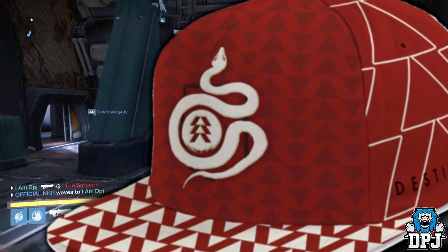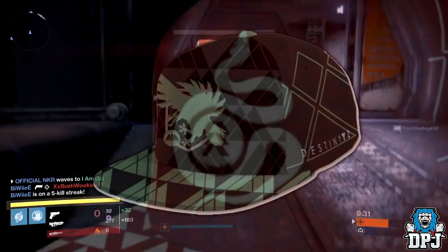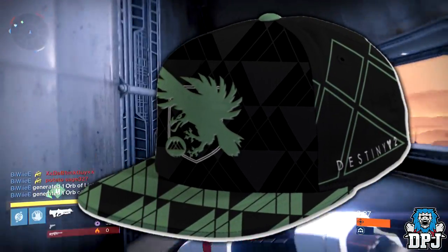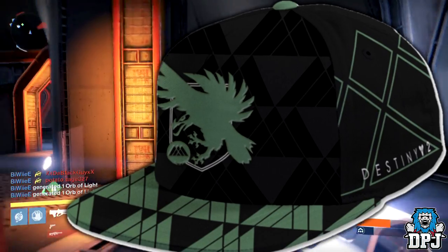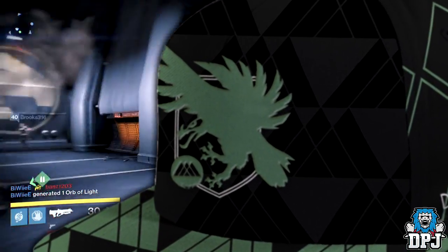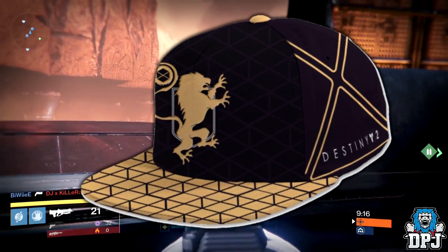Check out the designs on these hats — that's what's important here. On the Hunter we have a snake-themed logo, on the Warlock we have some kind of winged creature, and on the Titan we have what looks to be a lion or a lynx. There has been loads of speculation into what these could mean, and 99% of that speculation points towards new subclasses within Destiny 2.